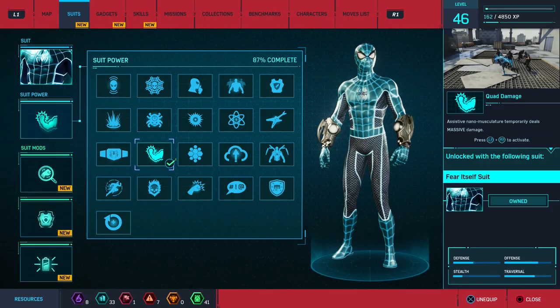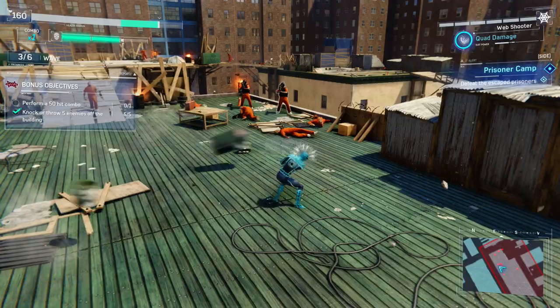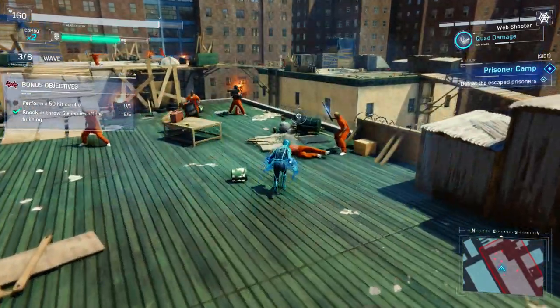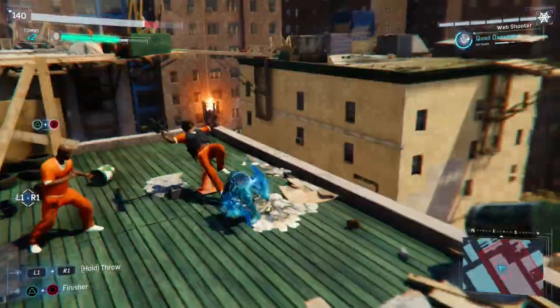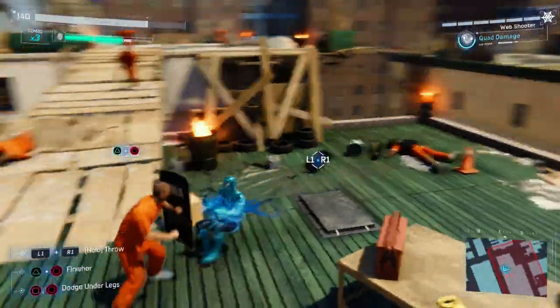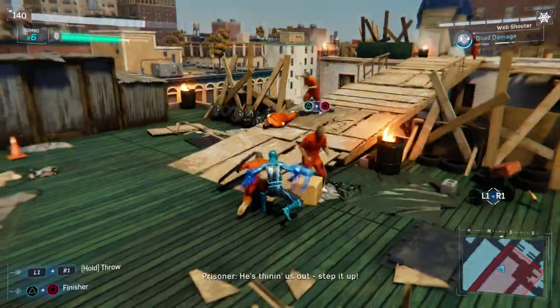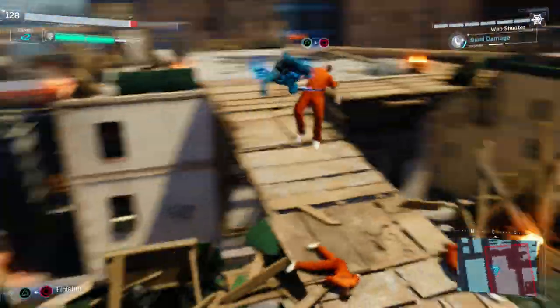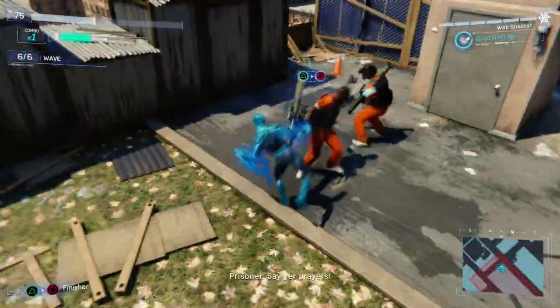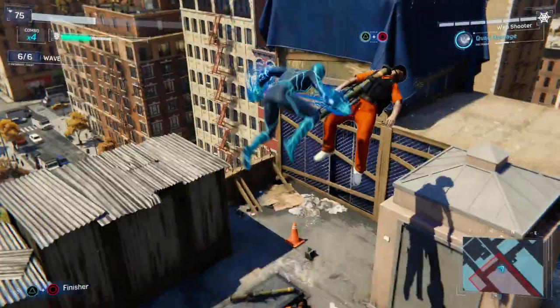The Fear Itself Suit comes with the Quad Damage power, which is one of the strongest powers in the game. If you punch a basic enemy they usually die in one hit, and the riot shield guys usually die in two hits. You need to be level 21, and you need six challenge tokens, three research tokens, and two base tokens. I haven't tried this power on one of the big buff guys yet, so if any of you have, let me know down in the comments.